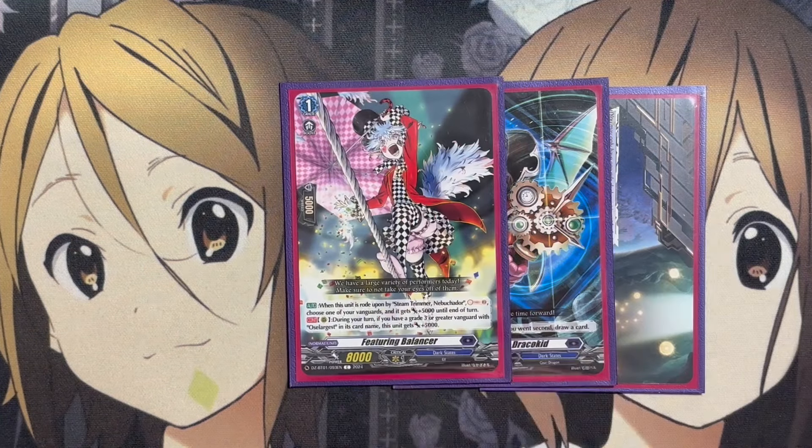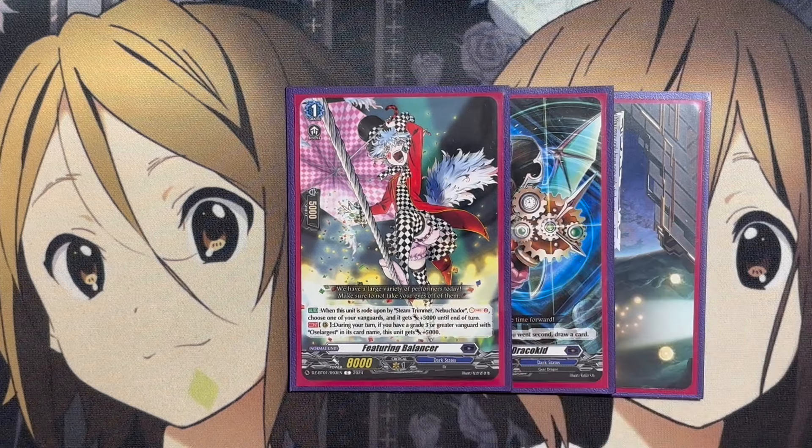Our Grade 1 is featuring Bouncer, ridden upon by Steam Trimmer Nebu Kador. You can Soul Charge 2, choose one of your Vanguards, and it gets plus 5,000 until end of turn. And during your turn on Rear Guard, if you have a Grade 3 Vanguard with Ocelargest in its name, it gets plus 5,000. We can make use of this Rear Guard effect, because we have an ability with our Vanguard to call cards out from our soul, so there's always a chance we could call out this Grade 1.